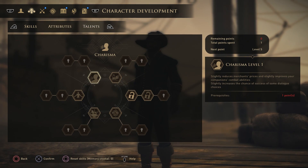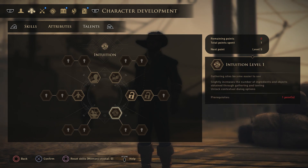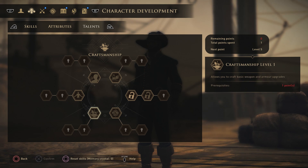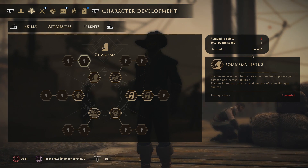Finally we have talents — six in total, each corresponding roughly to a class. Science and lockpicking are for the technical class. Intuition and charisma pair with the magical class. Vigor and craftsmanship suit warrior classes, though you can pair them however you want. Charisma slightly reduces merchant prices, slightly improves companion combat abilities, and increases the chance of success of some dialogue choices — with further levels continuing to improve those effects.